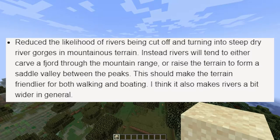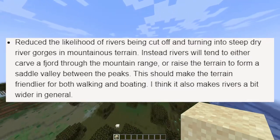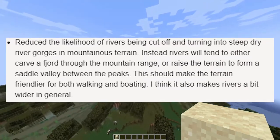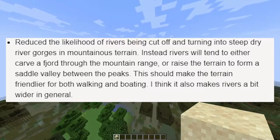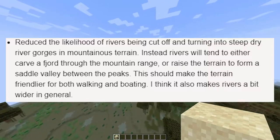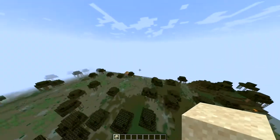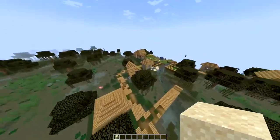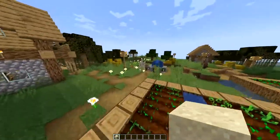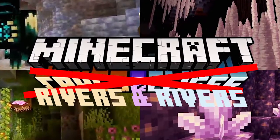Reduced the likelihood of rivers being cut off and turning into steep dry river gorges. In mountain terrain, rivers will tend to either carve a fjord through the mountain range or raise the terrain to form a saddle valley between the peaks. This should make the terrain friendlier for both walking and boating, and rivers will be a bit wider in general. They're adding quite a bit to rivers — this snapshot is less about caves and cliffs and more about rivers.